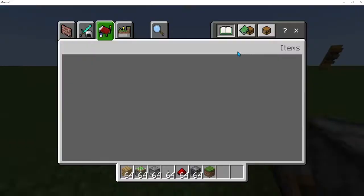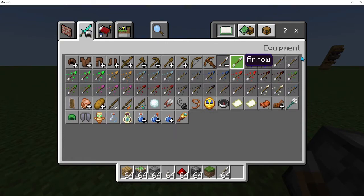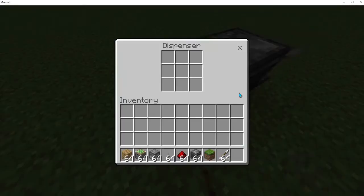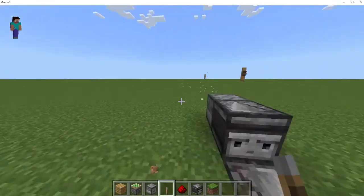We will keep some arrows inside the dispenser. Look — it will throw like that. The machine works okay.